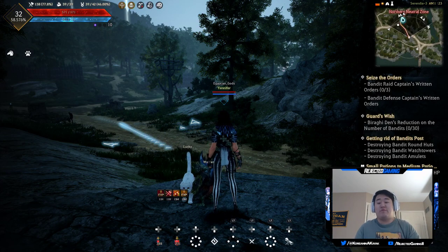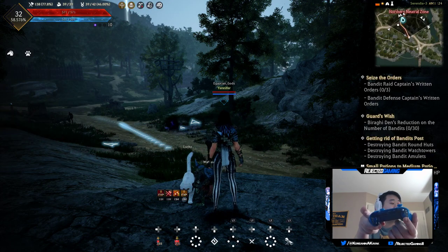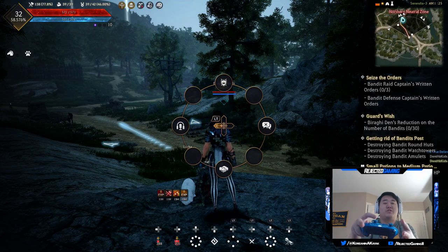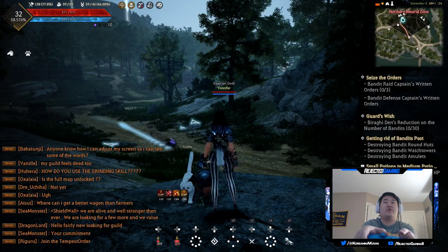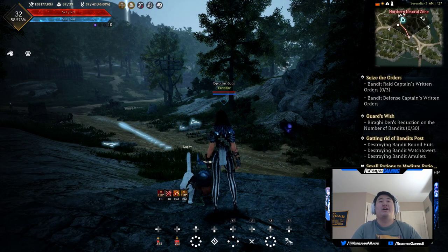Just for reference — left trigger, left on the d-pad pulls that up. You don't have to hold the d-pad down; I always do because I think it's gonna disappear, but you don't actually have to. Then just flick the stick right and there you go — turns the chat on and off.